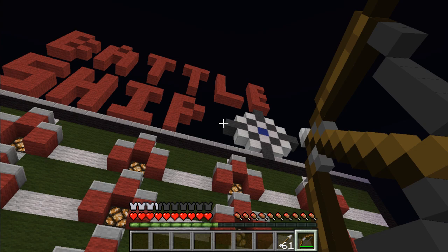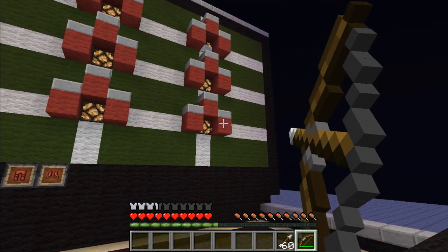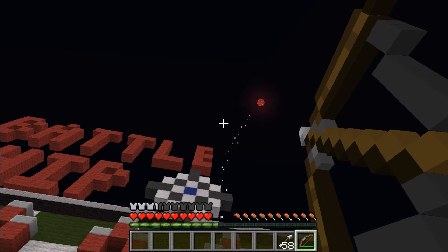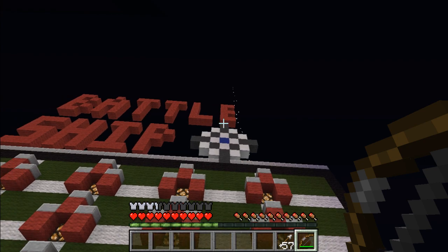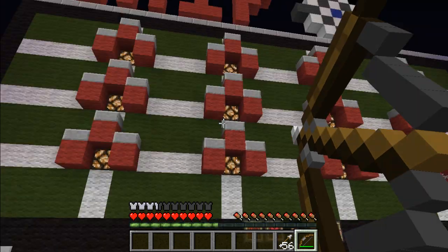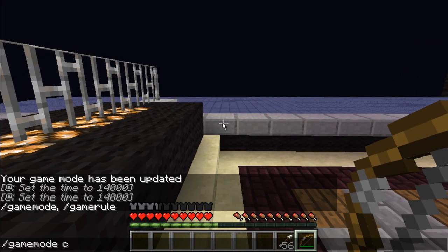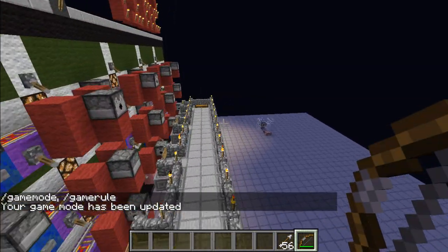Luckily I know where my ships are, so that was a hit. If it ever fails, nothing's going to happen, which renders the miss signal completely useless in that case. And that is — let's go to creative mode — that is how you play Battleship in Minecraft.